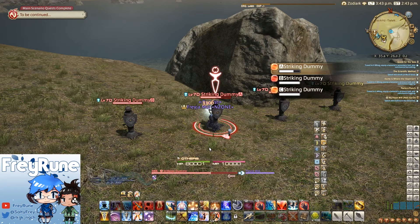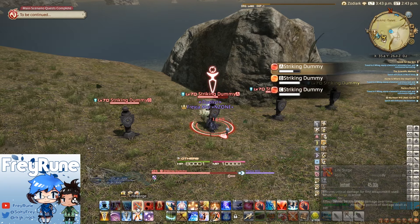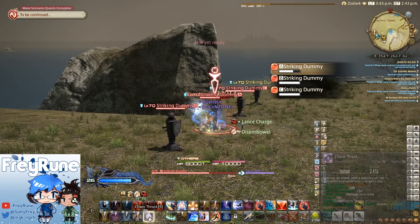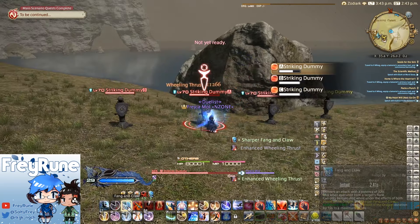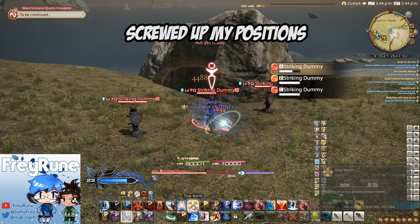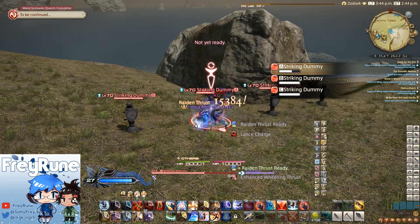Raiden Thrust is the new action. If you use either a second Wheeling Thrust or Fang and Claw, it changes into Raiden Thrust, and it does way more potency. That means you pretty much have another ending combo. If you use Fang and Claw, it turns into Raiden Thrust if you do the combo successfully.